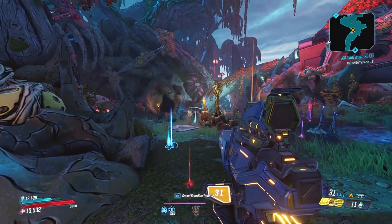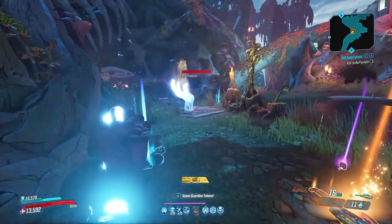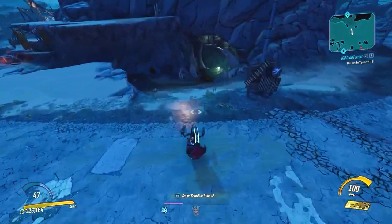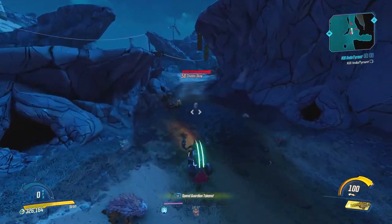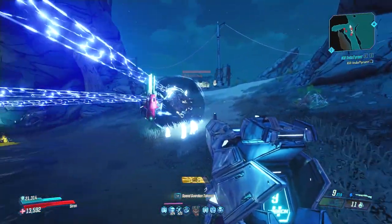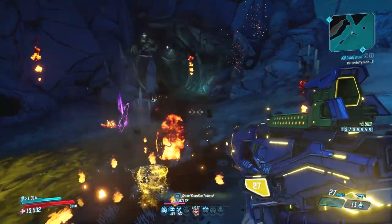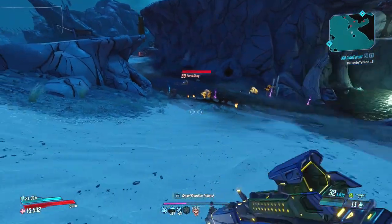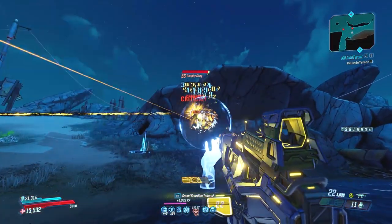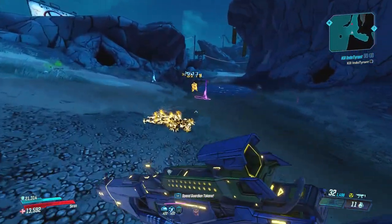In this video I will show you the two undisputed best locations to farm during this event. But first, an honorable mention to a location where you will encounter a ton of chubby skags — get it, because they're heavy, a ton? Never mind. This location is on the Droughts on Pandora. Just drive around anywhere on the map and you will encounter a ton of them. If you want some nostalgia, go have fun finding those chubby skags, but I wouldn't recommend farming this for legendary gear because they really don't drop that much.